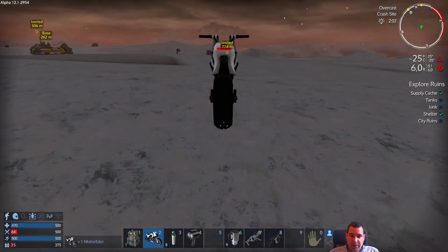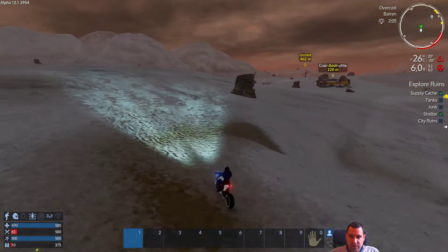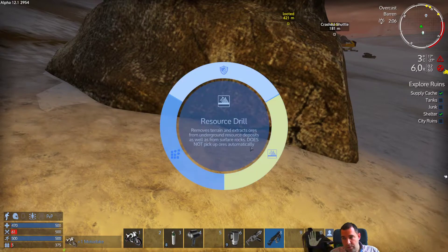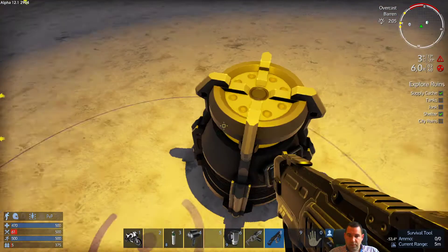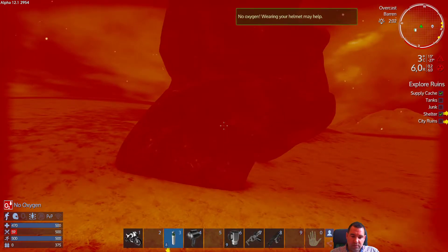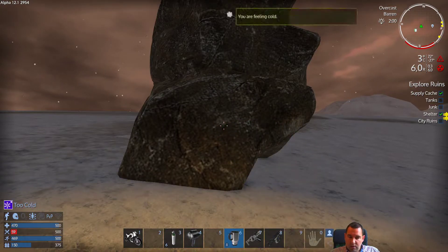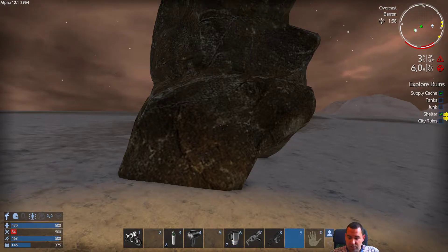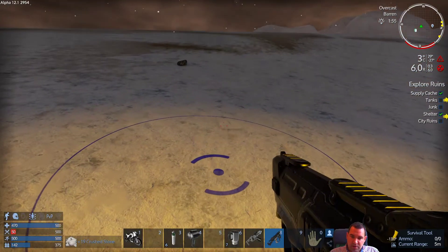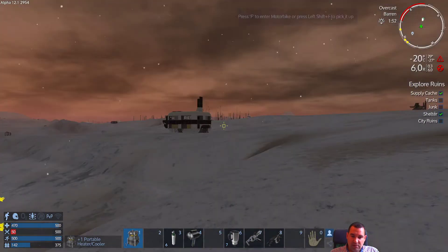We're going to need more rock — or more exactly, crushed stone — right now. The heater can only give enough heat to go up to three degrees, which is not warm enough for us to stay comfortable. It's partly due to the fact that we're pretty high up here. This is something you'll want to keep in mind when choosing a possible base location.